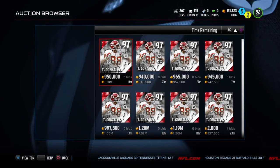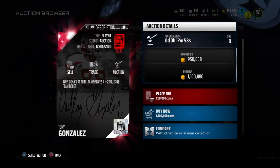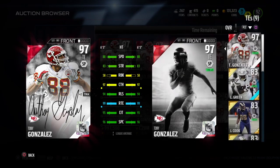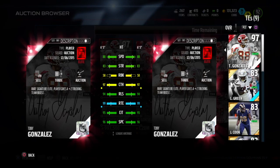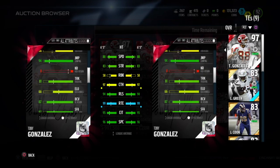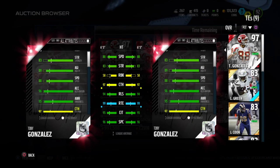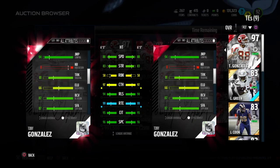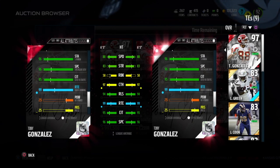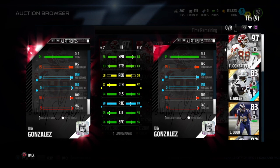So the question now is: is Tony Gonzalez worth 937,000 coins? I would say yes. The few games I used him, he only missed a few catches. Look at all those stats — is this incredible? If you guys want any more previews on players, comment below, please subscribe, like the video, and thank you for watching. I might do some pack openings if you guys would like — just comment below. Have a good and fantastic night!